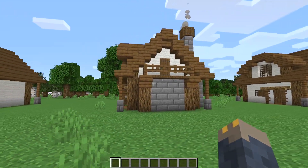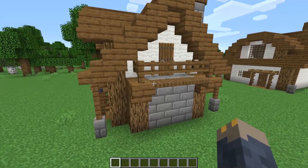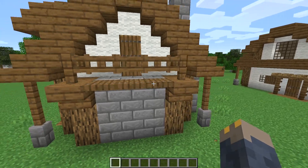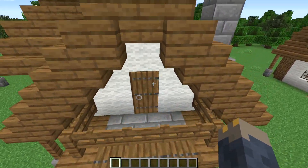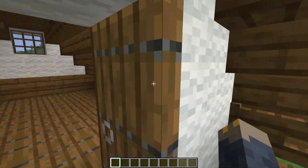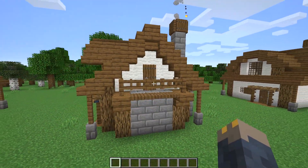For number seven we have a balcony. It's really easy to construct — I just built up some logs with stone bricks in between, some stairs sticking out with trap doors in between, and then a fence and fence gate railing. This is mainly meant for a house with two floors, but if you really want to add a balcony you can just add a ladder or stairs leading up to it.